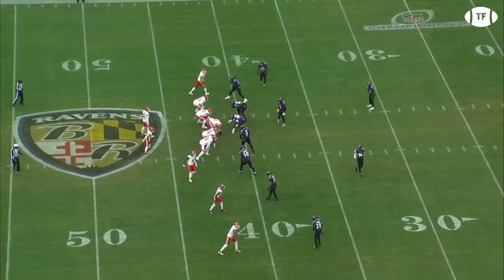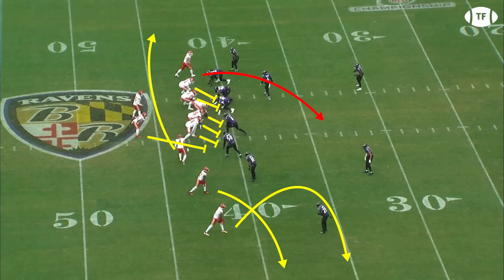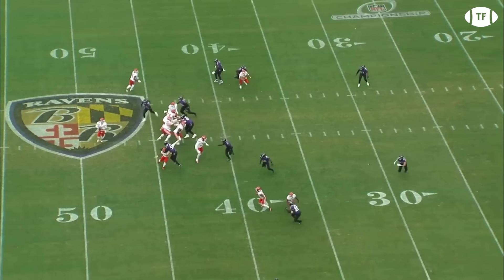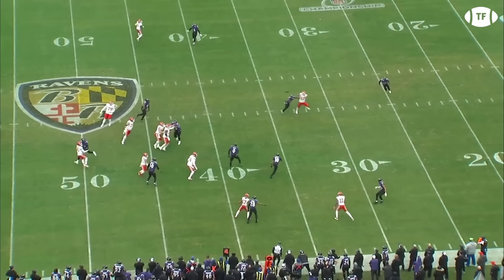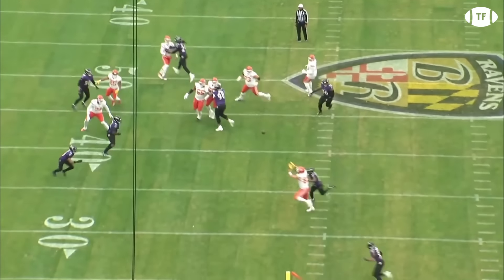The combination of Mahomes' unreal accuracy and Kelsey's catch radius continuously claws the Chiefs out of doomed scenarios. On fourth and short, the Chiefs go to one of the oldest plays in football — sprint right option. The aim is to create a pick and an easy throw to the boundary, but Darby plays this great, muddying both reads for Mahomes. Yet it simply doesn't matter, as Mahomes manages to work to his third option Kelsey, throwing a perfect precision laser off his back foot to where only his big man can get it.